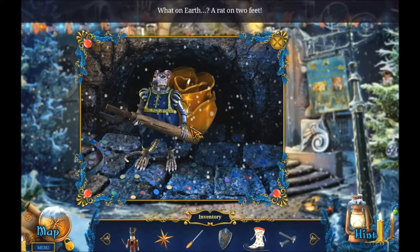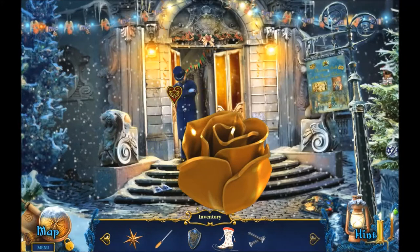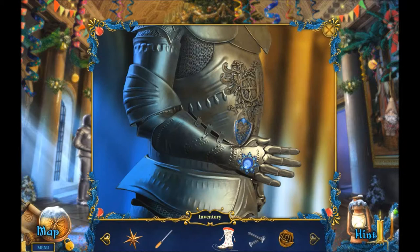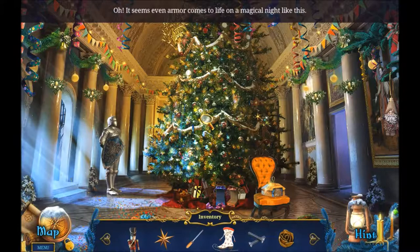Let's see what our nutcracker can do - ha, take that! What a wimpy rat. Alright, let's go back to the map. We can do something here now - I guess we can give this to him. Another door opens! It seems even armor comes to life on a magical night like this.